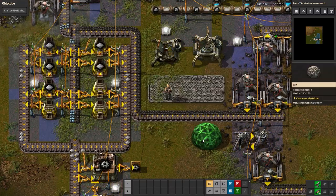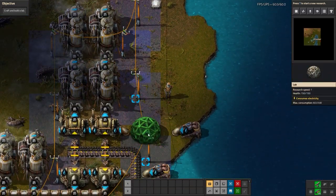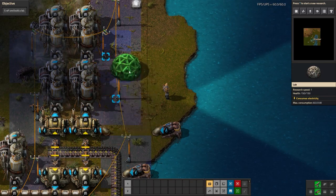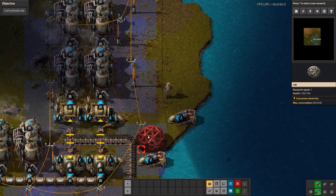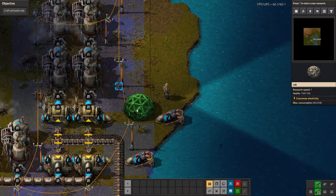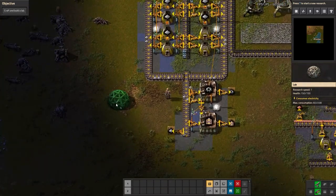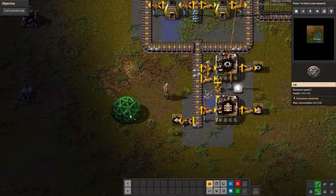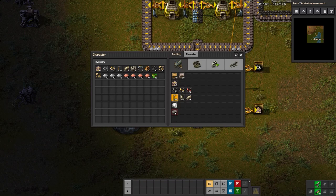Now that we have the lab crafted I'm assuming we're going to have to place it down somewhere. Labs have to be placed within the electricity field of the power poles - that's the little blue rectangle that hovers around it. Eventually you can get upgraded power poles with a wider field. I'll place the lab somewhere where I have a decent amount of area. The game tells us that labs will consume science packs and use them to research the selected technology.